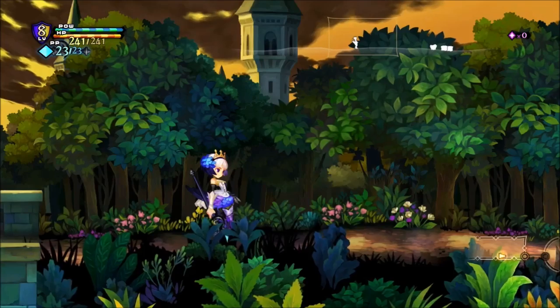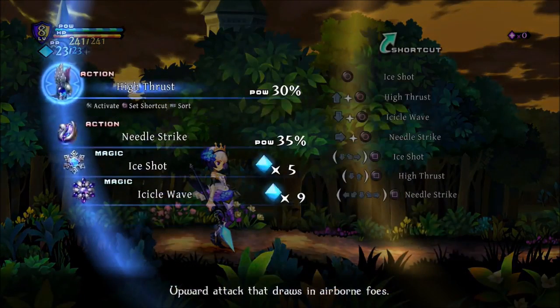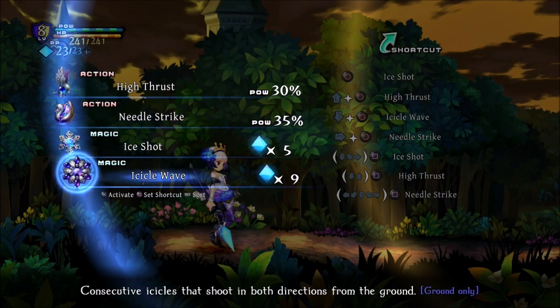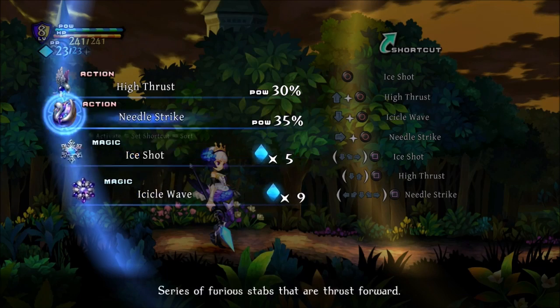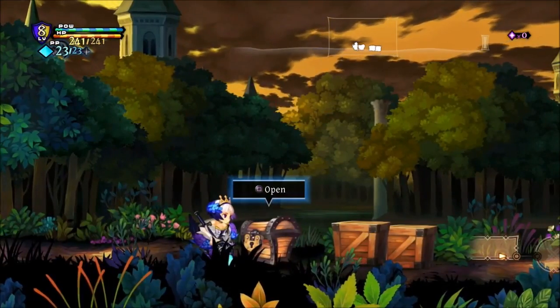In this demo, all characters start at level eight and have a predetermined set of special skills — two of them being physical and two of them being magical. In the main game, you'll actually be able to customize the ones that you learn as well as leveling up your stats through the menus and systems.